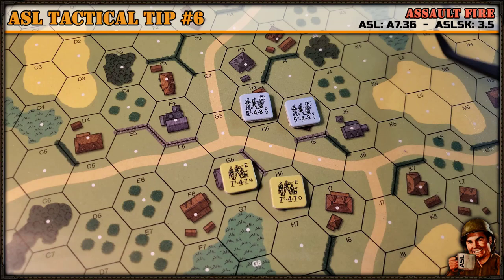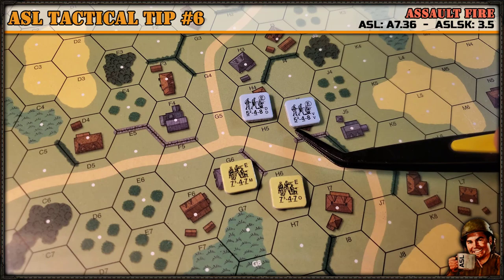First, we're going to talk about what assault fire is. Basically, assault fire is a mechanic for moving units to get a bonus during the advancing fire phase, but it only applies to squads that have some sort of inherent submachine gun or machine gun capability built into their strength factor — in the form of an underlined firepower, like you can see on this German unit here.